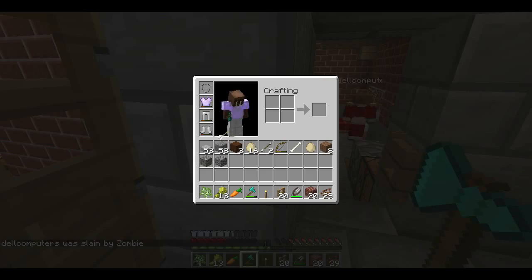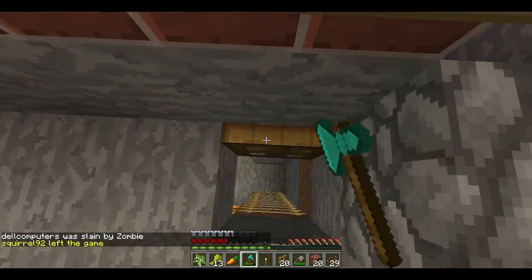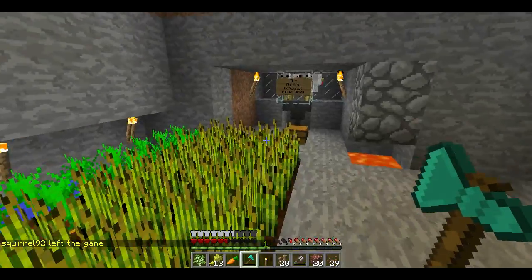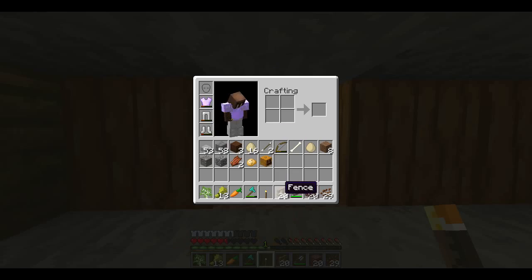Okay, we have a potato now. I've added cocoa beans — I went off and got cocoa beans. I added the farm here, and some pumpkins. If you just break this you get the pumpkin, which is nice.